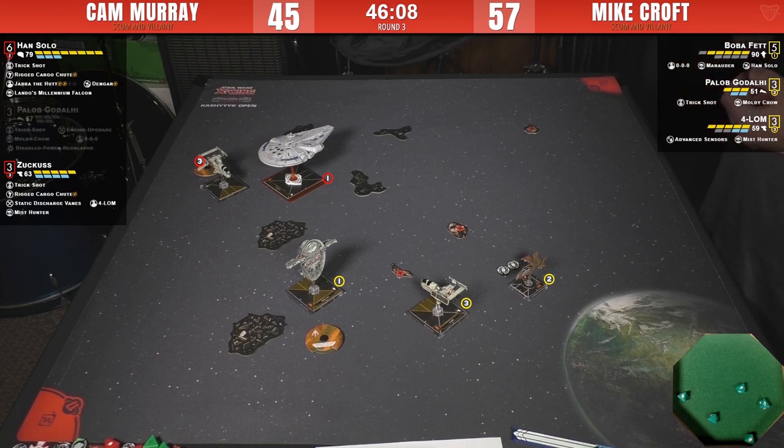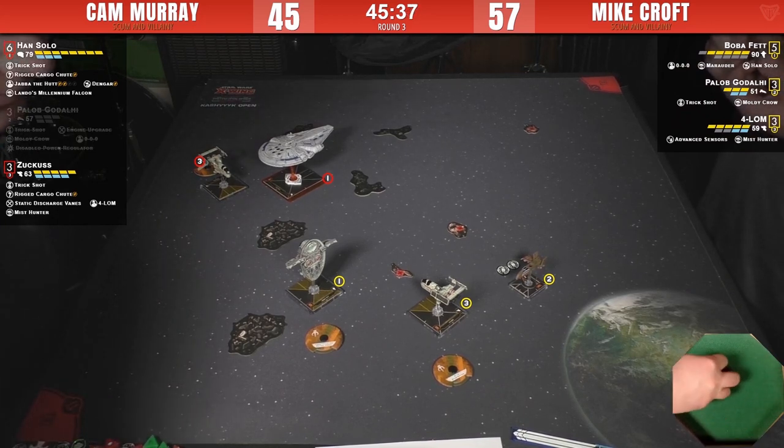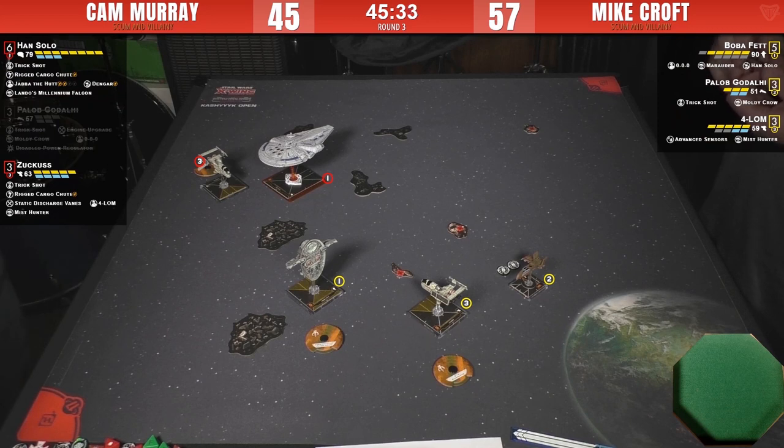Hard stop isn't really going to help because he's got to move in that direction at some point. The G1-A has primary arc only — no rear firing arc. If he does hard stop and 4-LOM comes into range he'll be able to throw four or five dice at it. Mike could do the hard one with Boba to chase Han, or do a one bank left and boost in to get behind 4-LOM — that's what Cam's got to figure out.